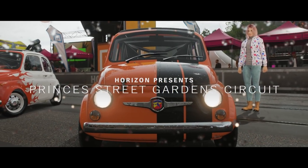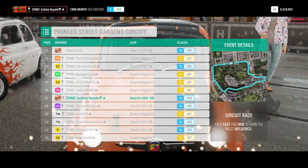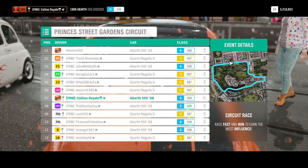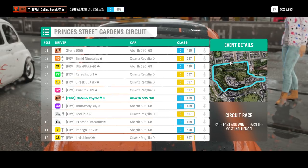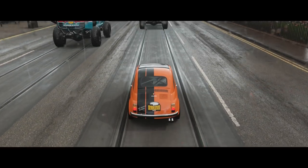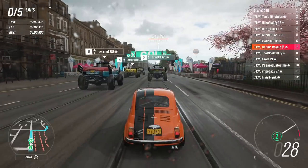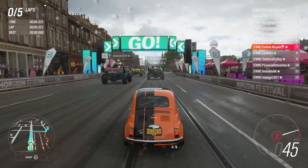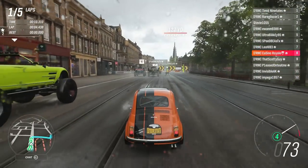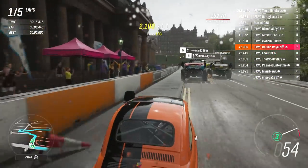Up next we are heading to a street circuit - the Prince's Street Circuit up in Edinburgh, and I have set it to rain. My hope is that the rain might cause something to fall over. The Fiat is very unstable and on tiny tyres, while the Regalia has massive tyres and a lot of suspension movement which generally makes them quite difficult to roll over. We'll have to wait and see, because last time with the very high grip vans, they fell over nicely.